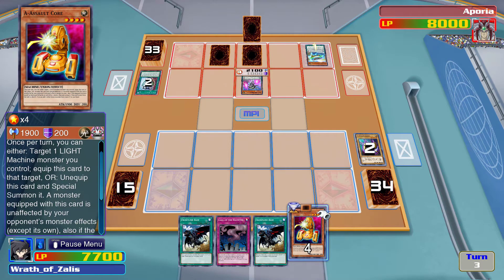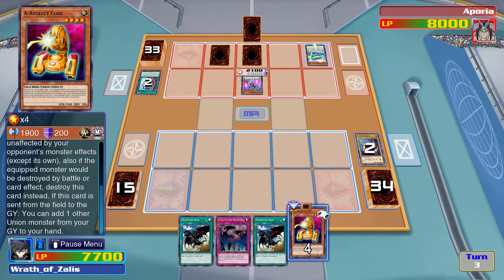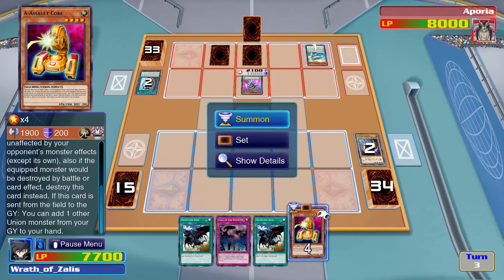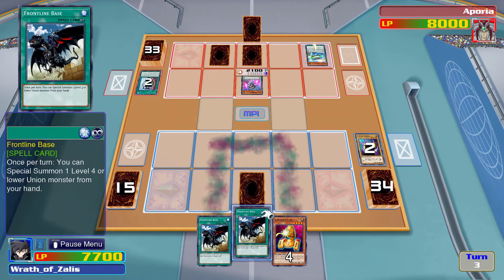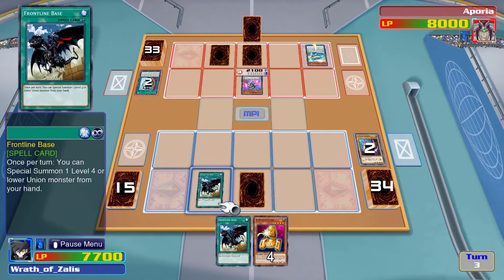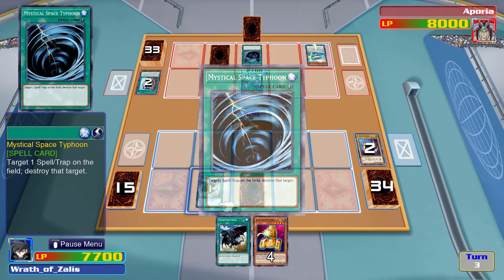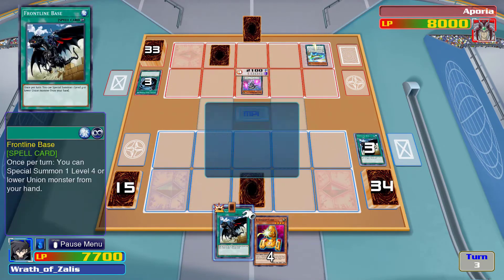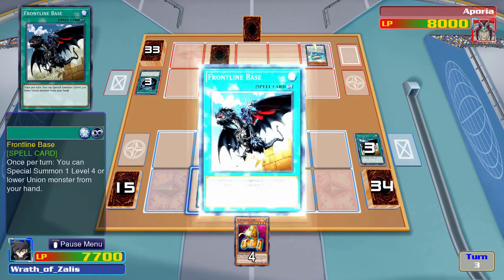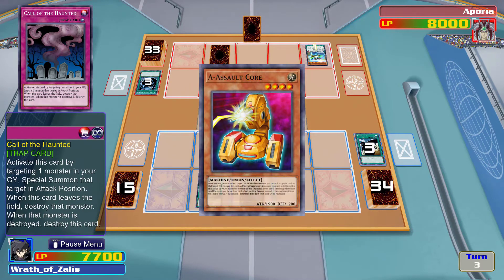Once per turn you can either target one Light Machine monster you control — if this card is sent from the field you can add one from your graveyard to your hand. It has to be Union monsters, but Called by the Haunted will work. I was gonna say maybe bait him with Mystical Space Typhoon. Absolute fool — I had a backup ready.